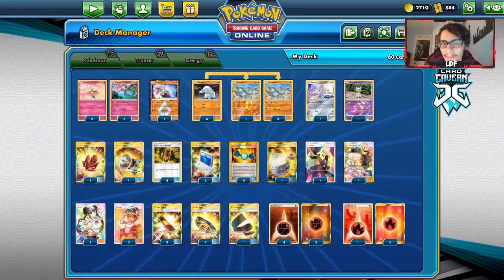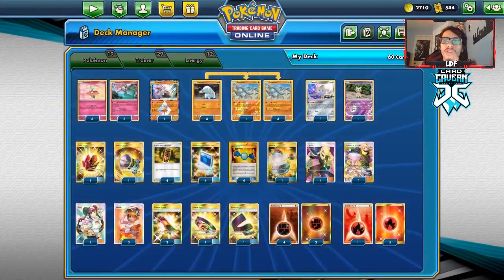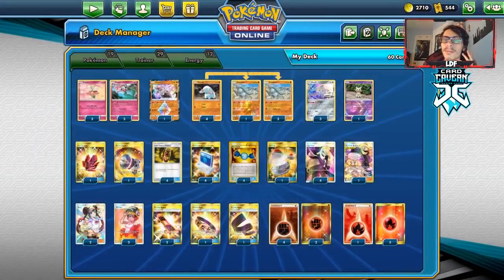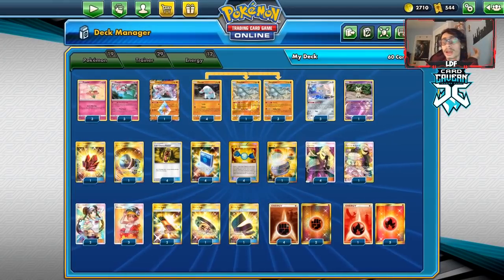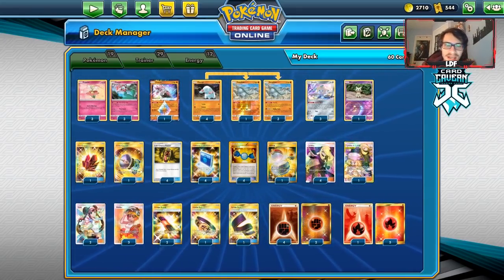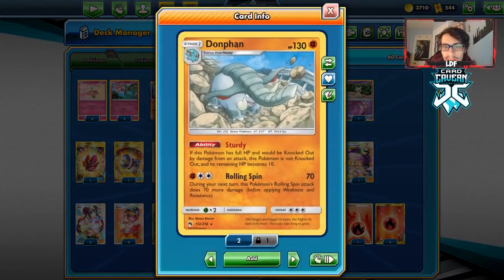Donphan Florges was a deck that saw some minor play. Using Florges to get your Last Chance Potion back continuously to loop with Donphan seems really good. I've kind of revived this archetype using Welder to power up Donphan. We could also use Karate Belt. I'm not playing Ditto in the deck — I kind of forgot, and I'm not sure Ditto is really needed since you can only use it with Fampi.